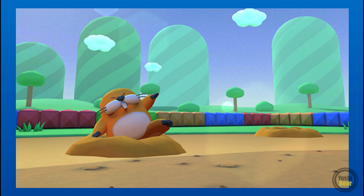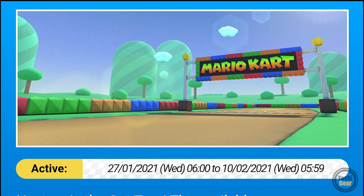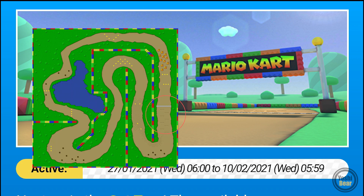First of all, as we already know it's going to be a Donut Plains track, but which one is it? Is it going to be Donut Plains 2, Donut Plains 3, Donut Plains RT, or RMX Donut Plains? The likelihood is that it's going to be Donut Plains 2. Reason being is that in Donut Plains 2 the outer wall is on the right side and the lap starts off with a straight line coming to a right turn, which looks to be the same as the previous images.